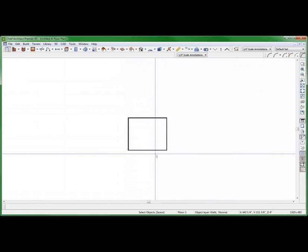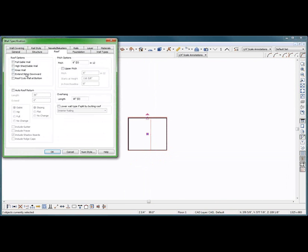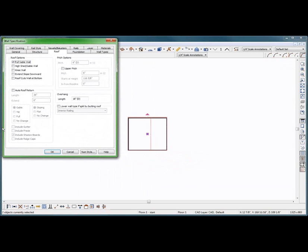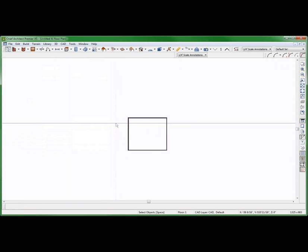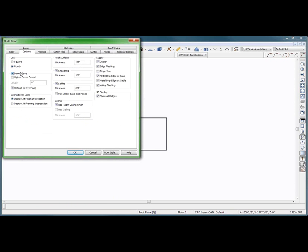One, two, three, four. Check this and this. Cancel. Gable end. Auto return, that's all. Flat. Okay. And I want the roof to be a soffit. Options, soffit. Box. Default overhang, I guess. I don't know. Did I do something different this time?